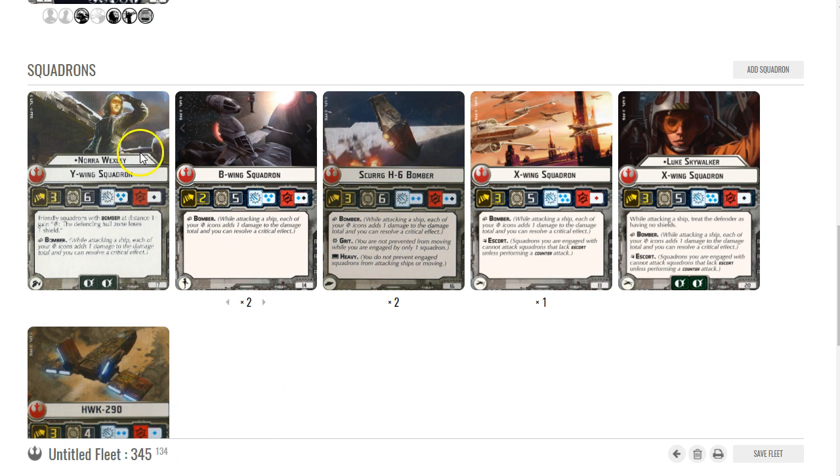I have 134 points of squadrons here, but you can totally change this up. I've run all Skurgs before and all B-wings before. Skurgs are more expensive, but grit is huge for them — they're faster, more maneuverable, and tougher with more hull. They're not as good against other squadrons though, so Skurgs become much more dangerous once you get past the enemy squadron threat. B-wings are more well-rounded, though slower.